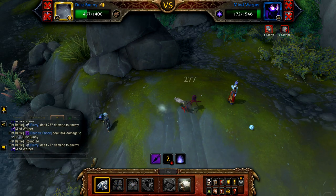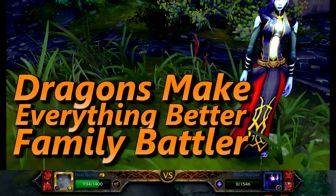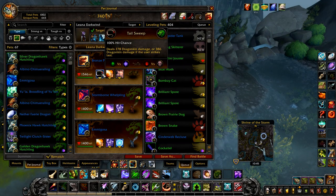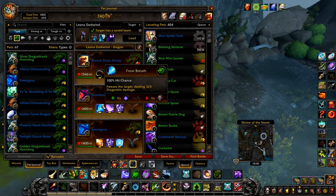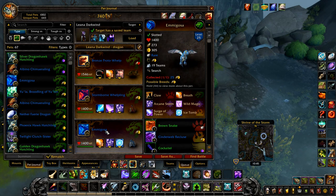Next we have Dragons Make Everything Better. Your first pet is a Bronze Proto Whelp with Tail Sweep and Sandstorm. Your second pet is a Stormborne Whelpling with Frost Breath, Mana Surge, and Arcane Storm. And finally Emigosa with Breath.